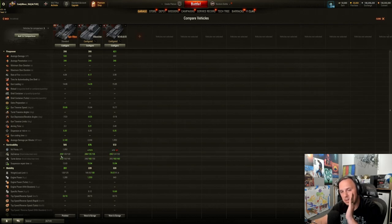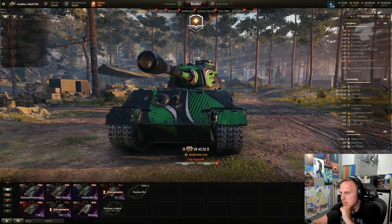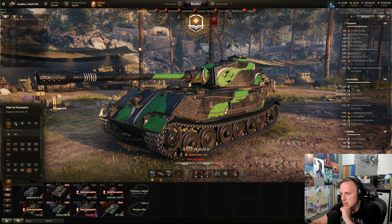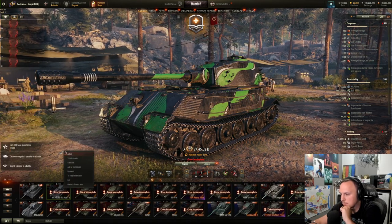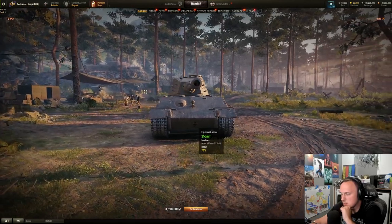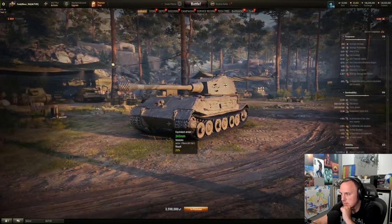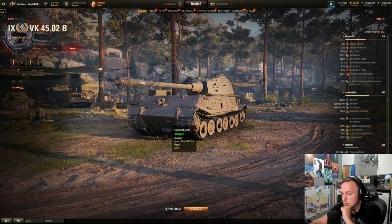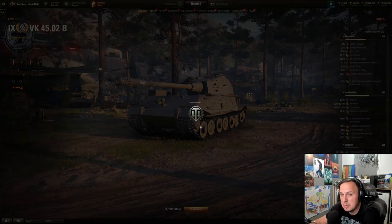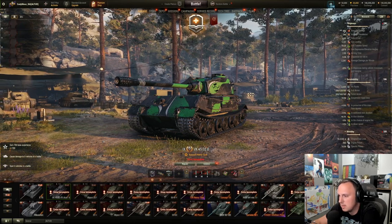Armor-wise, this has I feel like the best front armor scheme. Albeit, there is something to be said about the VK4502B — just peeking at its armor real fast, the lower glacis on the VK definitely trolls more people, because while it's similar to the Tiger Mouse, a lot of people will end up shooting it. You can get it even better if you angle the VK4502B. So the VK will beat out the Tiger Mouse at side-scraping.